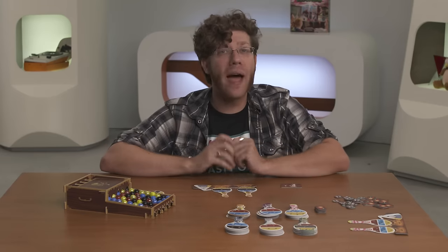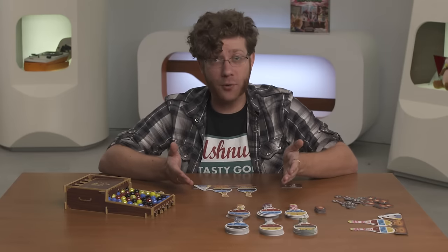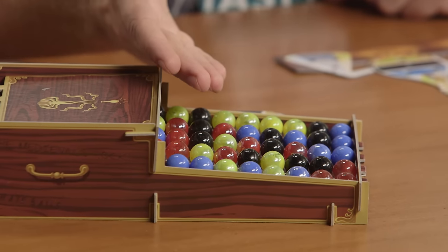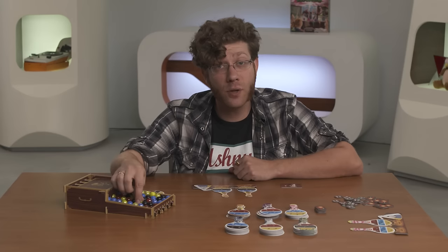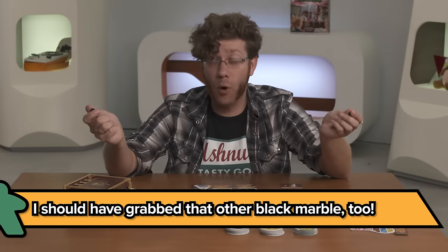A player turn consists of two actions: picking and placing. An inspiring alchemist grabs an ingredient from the dispenser, and if any similar colors clash into each other, they explode, allowing the alchemist to grab those ingredients as well, continuing to collect any more that may explode in the meantime. Now, if this feels like a matching game you'd play on your phone, that's not too far away from the truth.